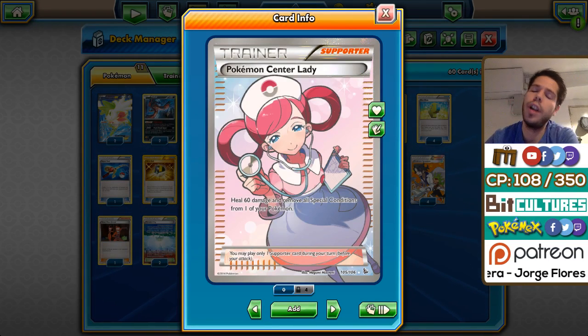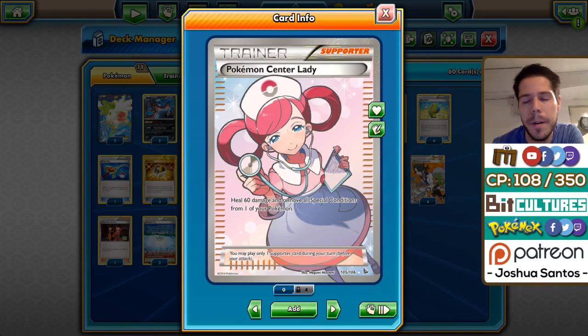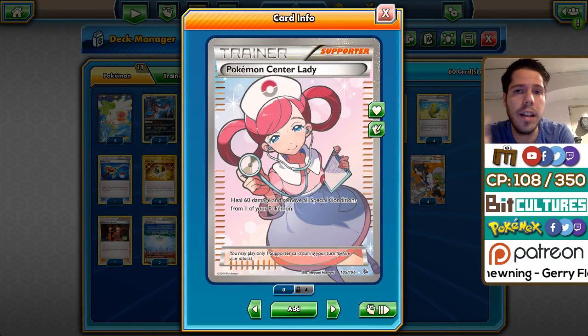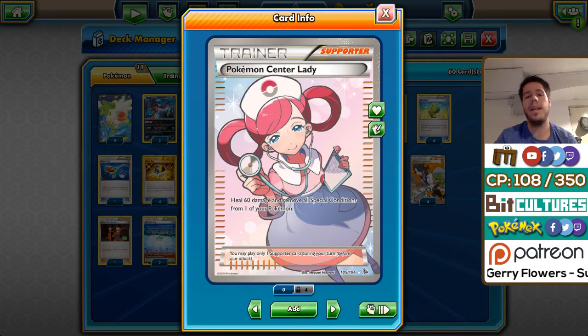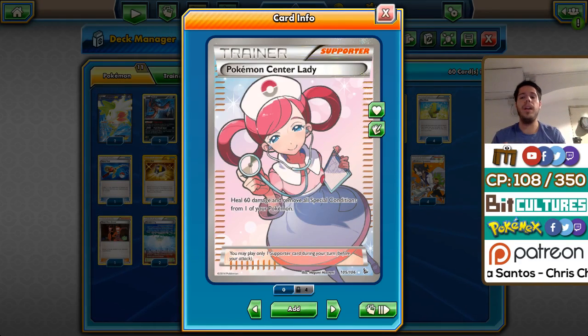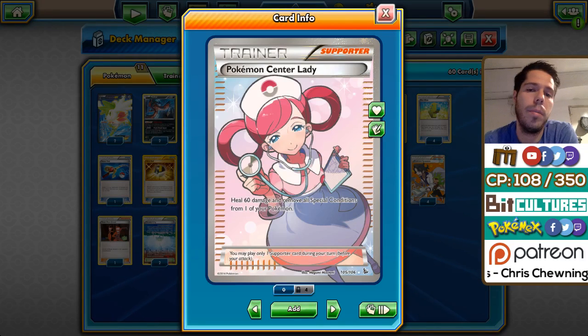Mega Rayquaza and Serperior's Rainbow Road need far more resources and aren't a big part of the metagame — Rainbow Road got three appearances in top 32. Against every other deck with Garbodor out, and in mirrors, you'll be dealing around 80 to 140 damage. Healing with Pokemon Center Lady can turn two-hit KOs into three-hit KOs, meaning your Pokemon survives one extra turn. In mirror matches that are theoretically 50-50, that differential card can turn it into a 70-30 in your favor.